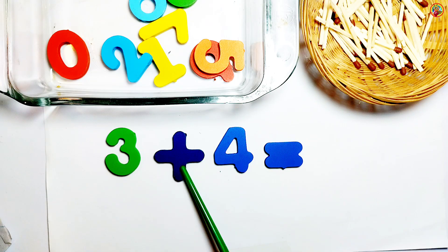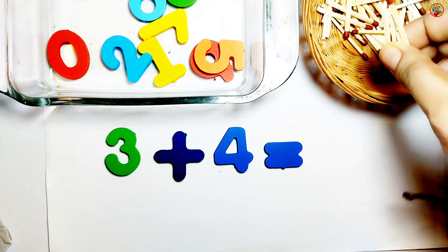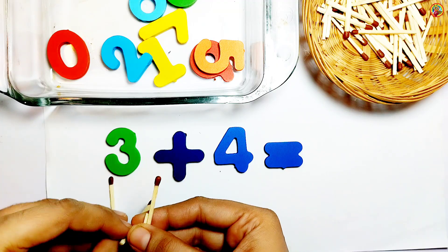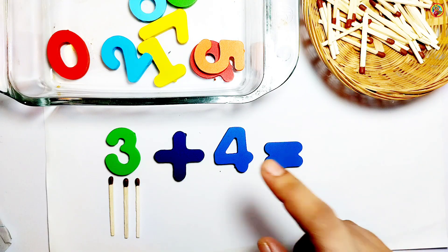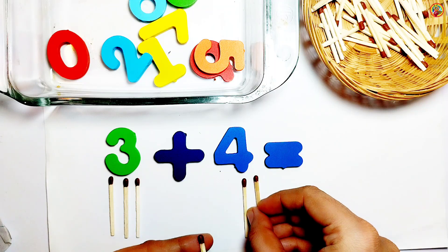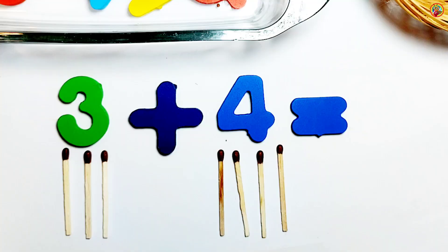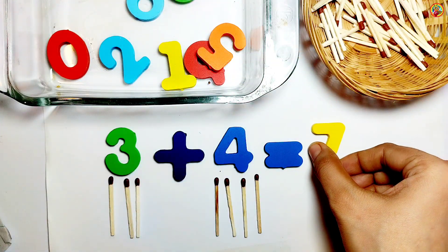3 plus 4 equals — look, on the left side we have 3, and on the right side we have 4. Let's count: 1, 2, 3, 4, 5, 6, 7. 3 plus 4 equals 7.